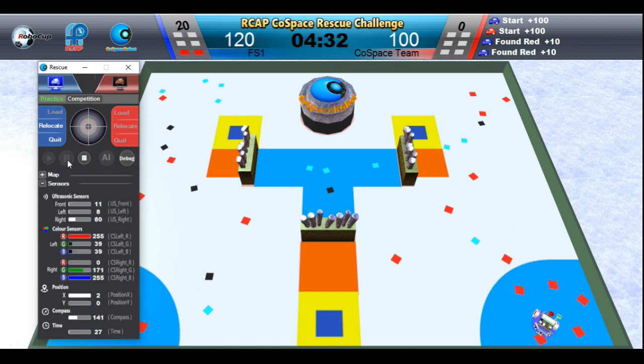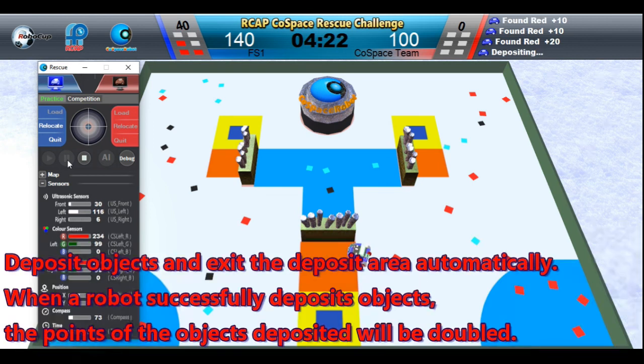Picking up the red object in the special area is worth 20 points. For every successful deposit as a bonus, your points for that successful deposit will double.